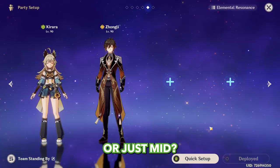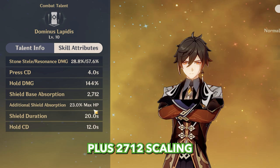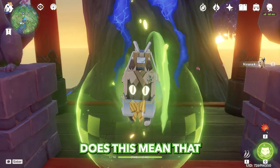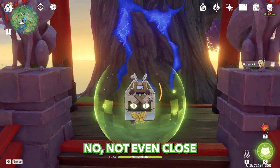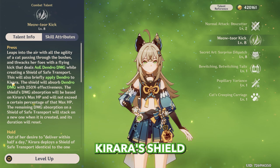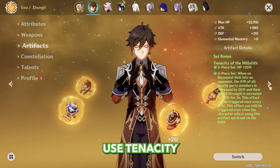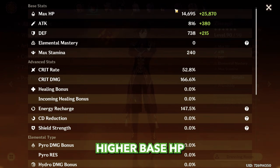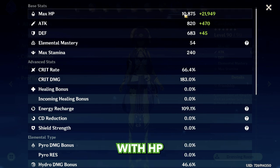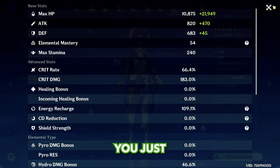Is this good, bad, or just mid? To answer this, let's summon Zhongli. His shield at level 10 has 23% plus 2712 scaling, and Kirara has higher scaling at level 8. Does this mean Kirara's shield is better? No, not even close. The main reason is that Zhongli's shield is Geo, and Geo shields have increased capacity against all elements. Kirara's shield is Dendro, so it's only better against Dendro attacks. Zhongli also has a passive that increases shield strength and can use Tenacity of the Millelith. Also, Zhongli has higher base HP — though Kirara actually has pretty high base HP for a 4-star.